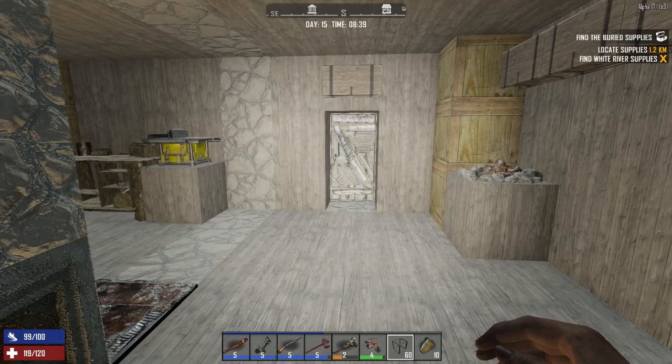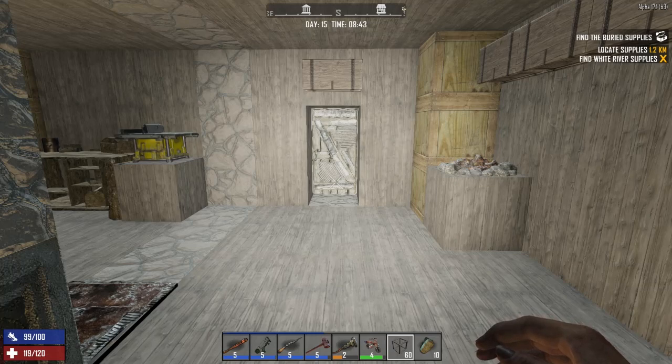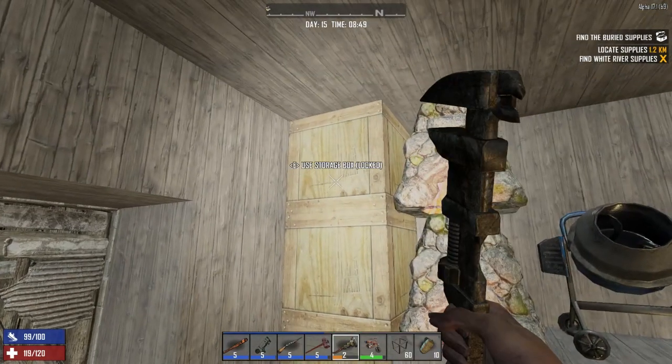Hello and welcome back to Stubble Debbie! This is episode 15 of my Alpha 17 Season 7 experimental let's play. Today we're going to go out and do a little exploring — we're going to find the buried supplies, and maybe if there's enough time and we're heading in the right direction, we might hit the Work and Stiff Tools. We'll see how it goes.